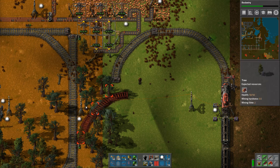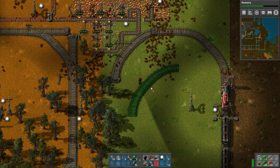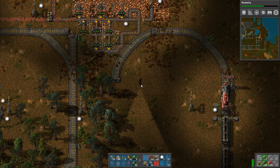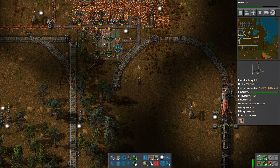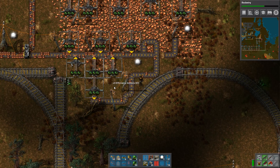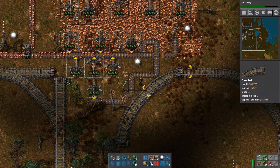I think the idea is that I need to loop this back, and I'm not sure if I can do that, because the train is going this direction. Anyway, what I was doing is I'm trying to mine all this iron here as fast as I can. It's still like 2.8K on this one. Just trying to mine this as fast as possible so I can connect this right across.